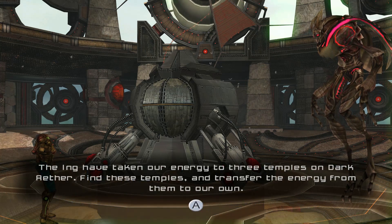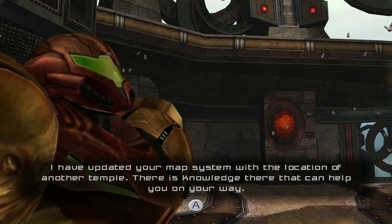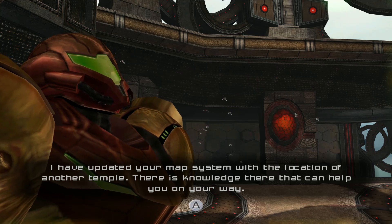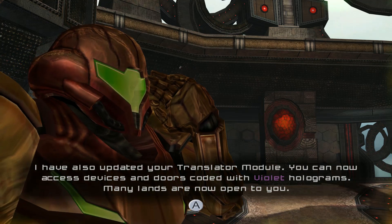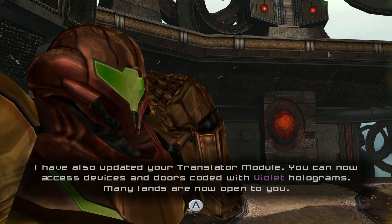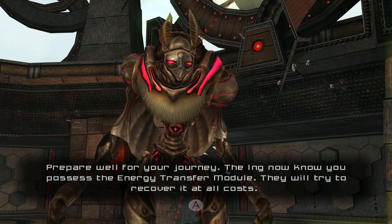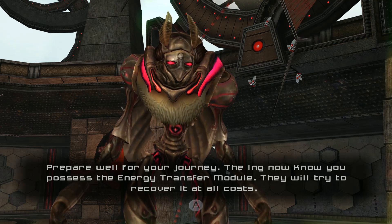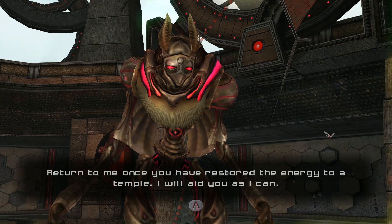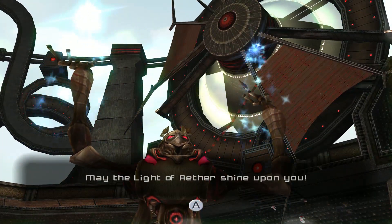The Ing have taken our energy to three temples on Dark Aether. Find these temples and transfer the energy from them to our own. I have updated your map system with the location of another temple. There is knowledge there that can help you on your way. I have also updated your translator module — you can now access devices and doors coated with violet holograms. Many lands are now open to you. Prepare well for your journey. The Ing now know you possess the energy transfer module. They will try to recover it at all costs. Return to me once you have restored the energy to a temple — I will aid you as I can. May the light of Aether shine upon you.